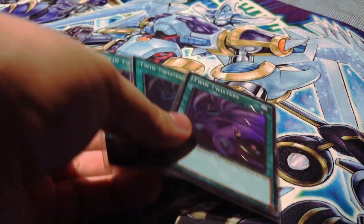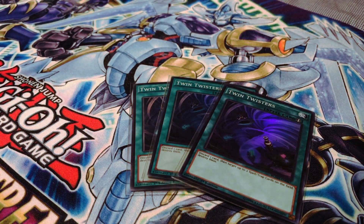I am running three copies of Twin Twister. The reason I'm running this at three is because I want to see it as soon as possible to get rid of cards like Solemn Strike or Torrential Tribute. However, if you hit a Dimensional Barrier on your turn and have not summoned any other fusion monsters, they might call Xyz just to be safe, since Zodiacs are very prevalent at the moment.